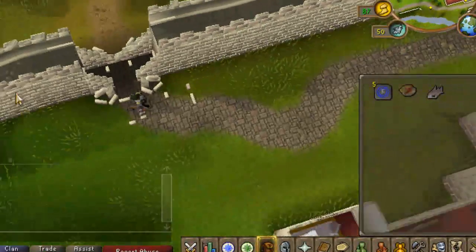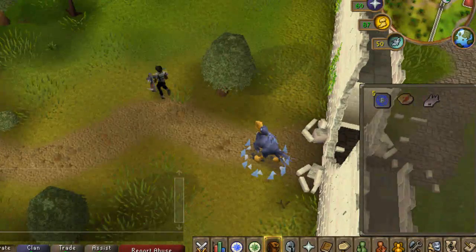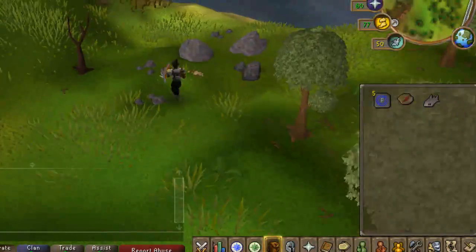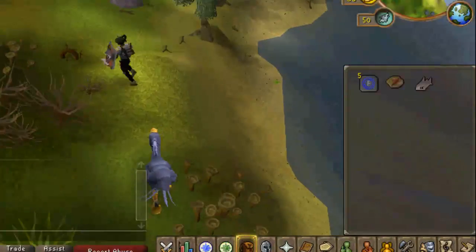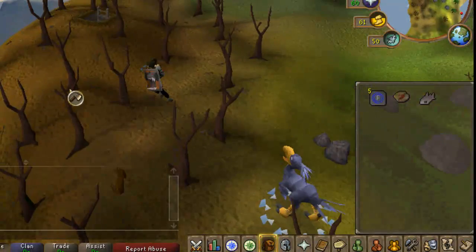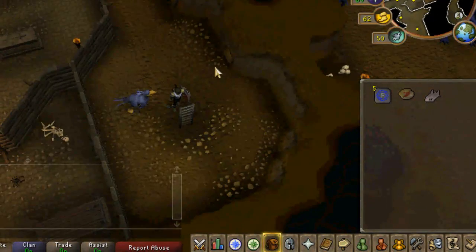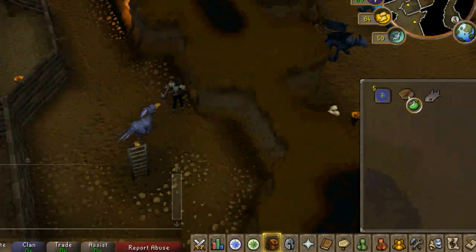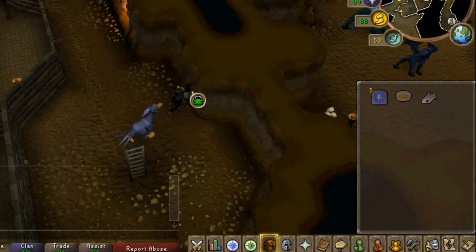First, climb over this crumbling wall and head northwest. You are now below Taverley and you'll go into the Taverley dungeon, which is this ladder. Now this is the shortcut I want to talk about — I'm not going to show you the long way, so if you want to know that just look at the world map. Eat your summer pie and crawl through.